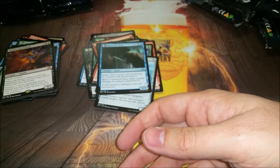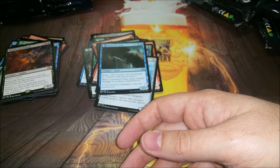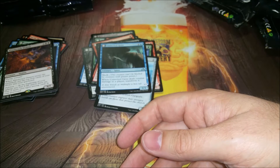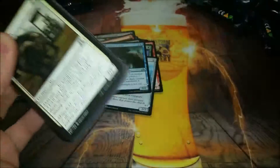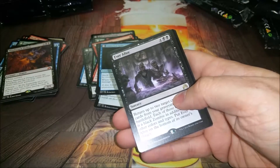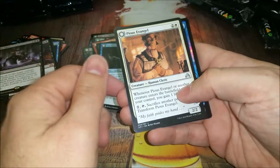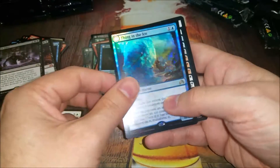Uninvited Geist - not 'guest,' although that's what people are saying when they read the card. They just look at it and see 'uninvited guest' so that's what they say. Well, I got three mythics counting the flip one, but Nahiri is the only one I really wanted.